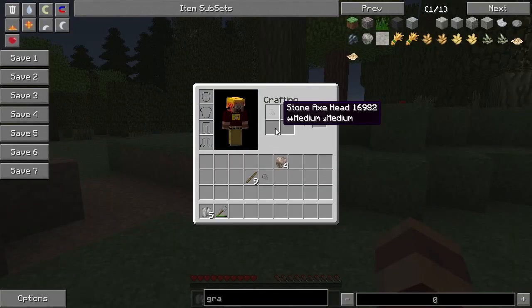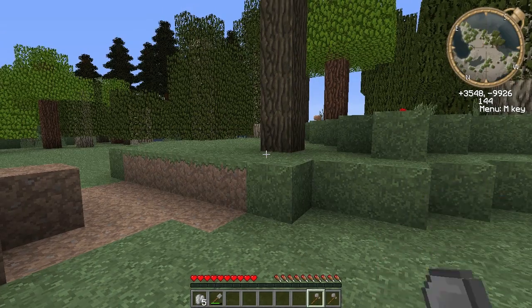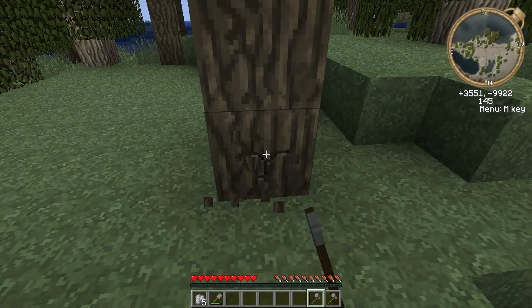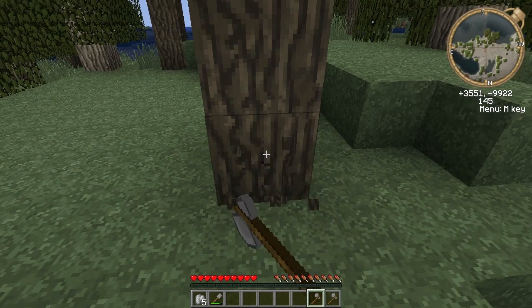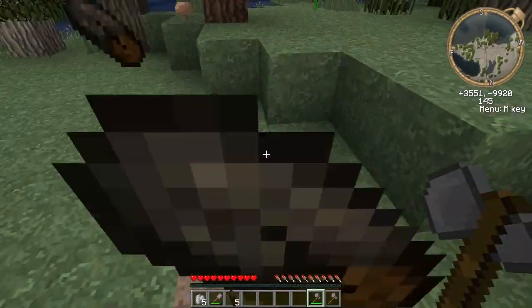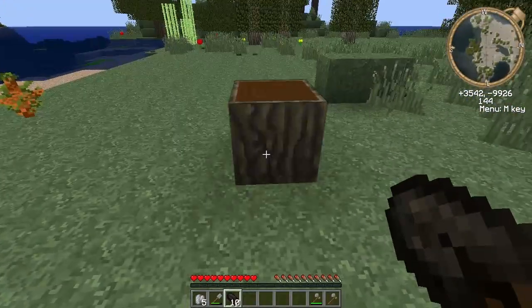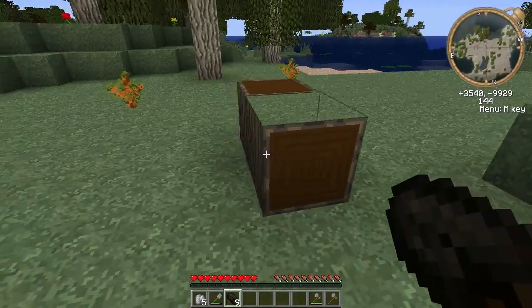What we're going to do is grab a couple of axes and cut down some logs, because there's a new mechanic associated with this as well. So we're going to make an actual log cabin. We've got our first logs here, and what you can do is just place those down just like normal.